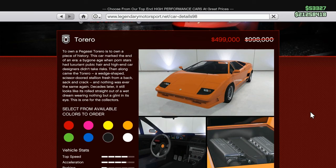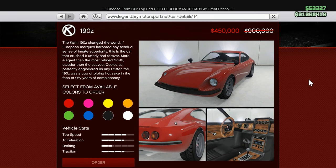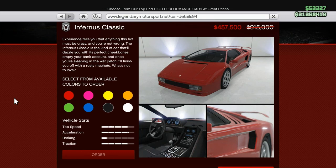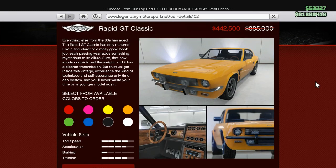We've got the same 50% off vehicles that we've had for the last few weeks: the Pegassi Torero, the Ocelot Swinger, the Annis Elegy Retro Custom. 50% off the Karin 190Z Fairlady Z, 50% off the Benefactor Sterling GT, 50% off the Declasse Mamba, 50% off the Pegassi Infernus Classic, 50% off the Trophy Z-Type, 50% off the Lampadati Viseris, and 40% off the Rapid GT Classic.